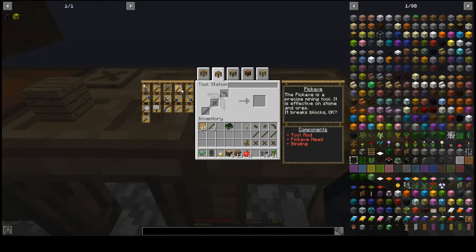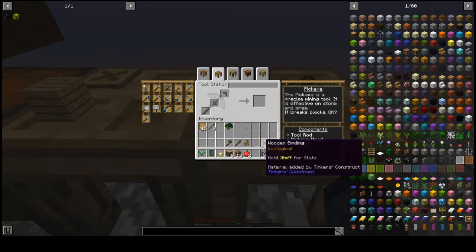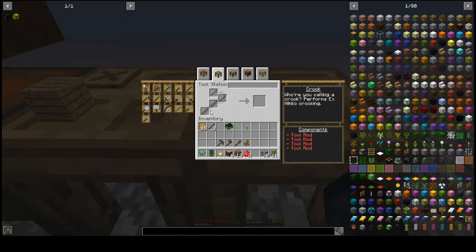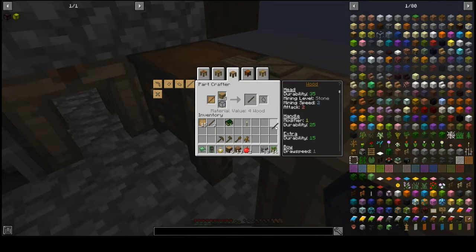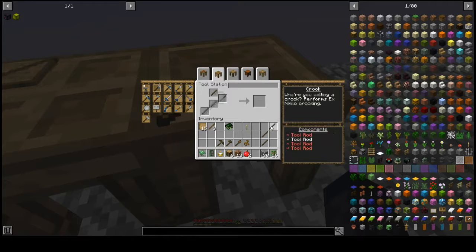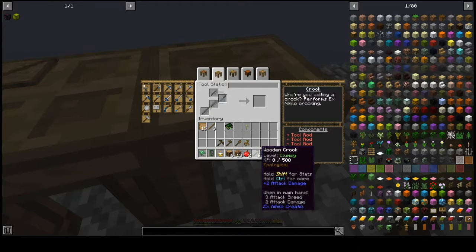Alright, let's put some stuff together — start with the axe, ta-da! Shovel, and pickaxe. Oh, you can also make a crook through Tinkers — I didn't know that, I was just using the manual ones. To make a crook I need four tool rods — that's achievable. And here we go. Durability 75 — I don't know what a regular crook's durability is but this is at least repairable and it'll level up, so that's good. Now it's time to chop down a tree in style.